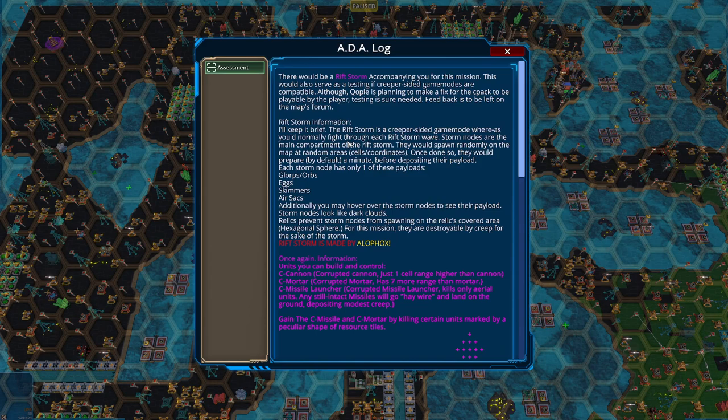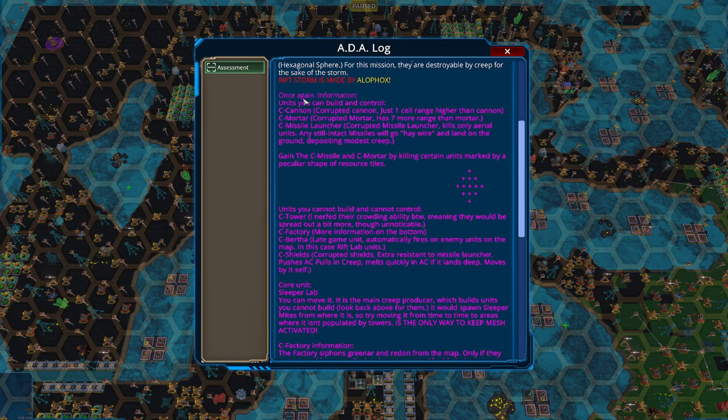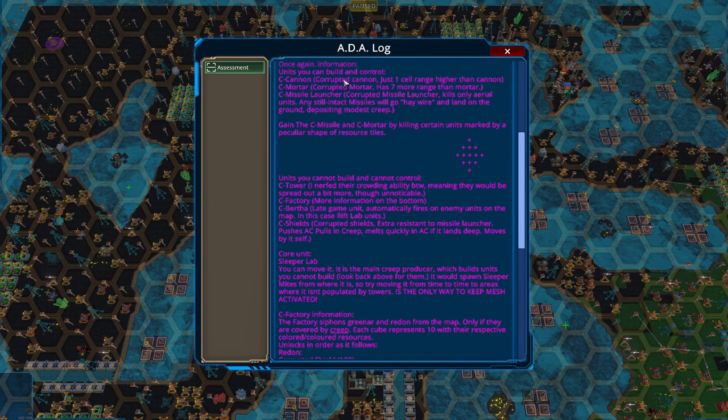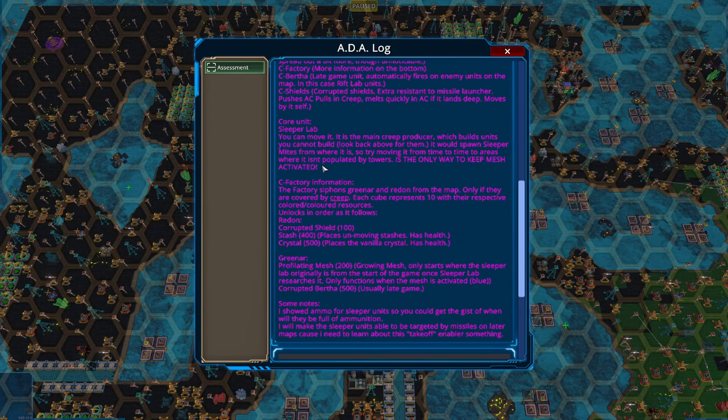There's a Riftstorm. When it comes, it will spawn things for us: Glorbs, Eggs, Skimmers, and Air Sacks. The Hexagonal Spheres are destroyable by the Creep for the sake of the storm, and they keep the storm at bay. So the more Hexagonal Sphere things we take out, the more storm we get — we gain more powers. Here's all the info about the units. We only have three: Missiles, Mortars, and Canaan's. Others get built that we don't control — shields, Berthas, factories, and towers.